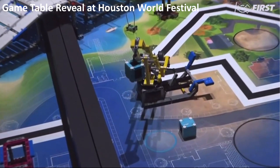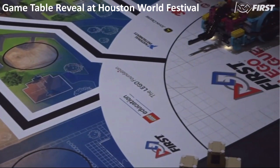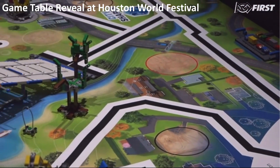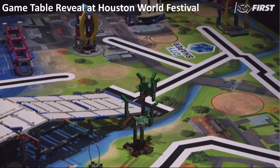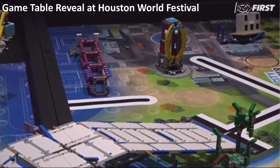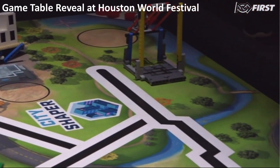Here is a yellow crane, a fallen building, and a fallen building on the east side, and a swing.